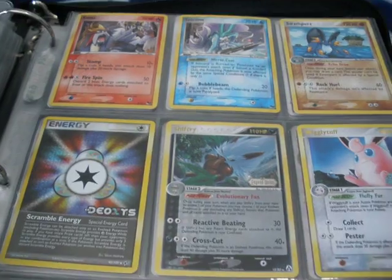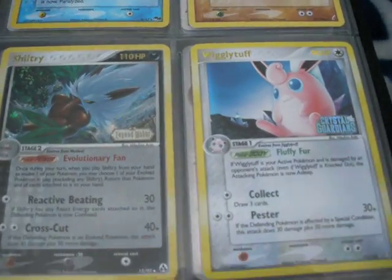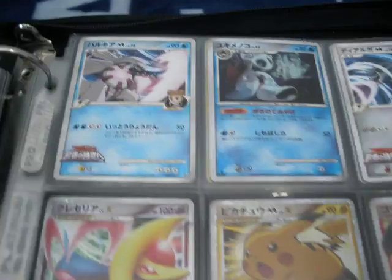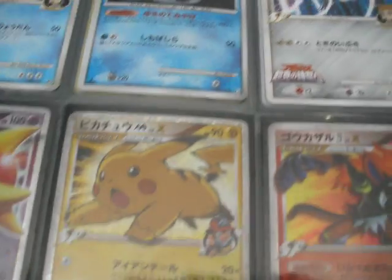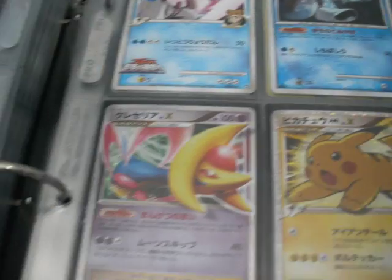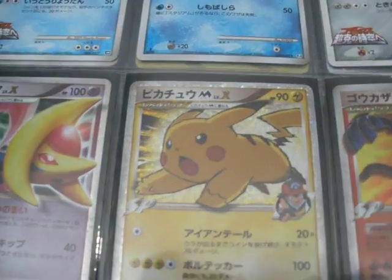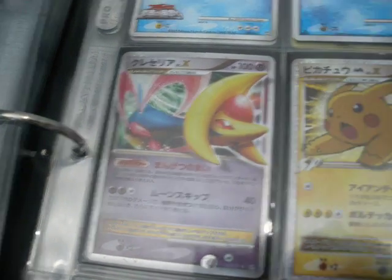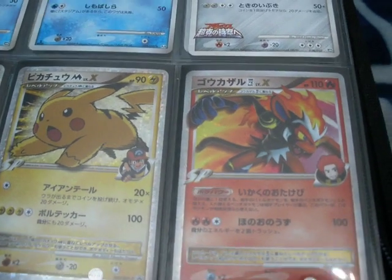Here we have some of the old EX hollows - I never really liked the EX series so I never got into collecting them. My Japanese page - that's a holo Froslass from the Advent of Arceus. This Pikachu M might be for trade but I'd need a really good offer for it, because that card is awesome. I also have that Cresselia Level X for trade, and the Infernape Elite 4 Level X for trade.